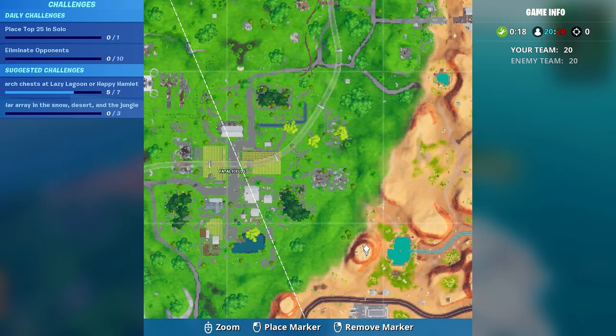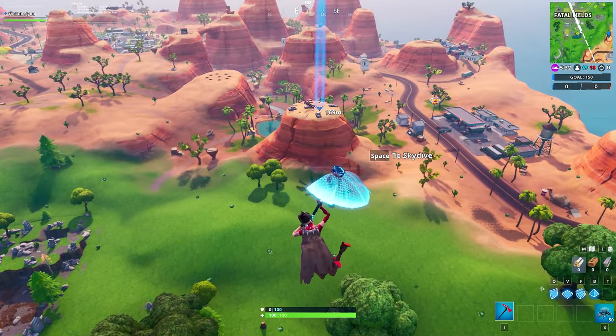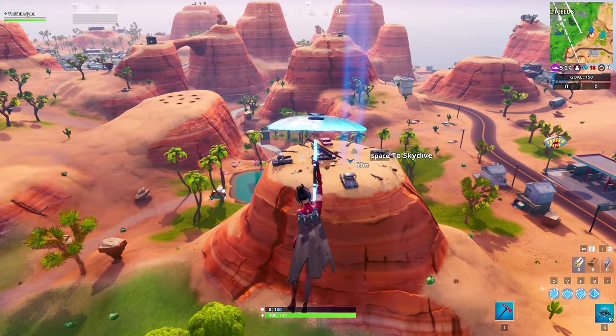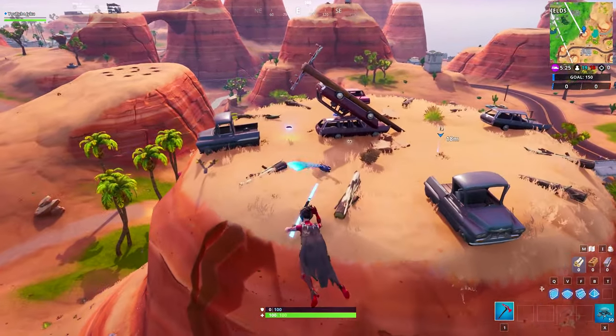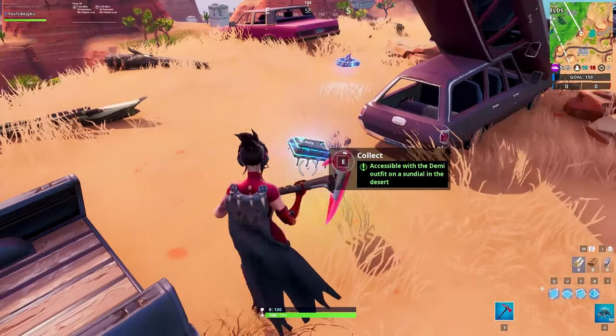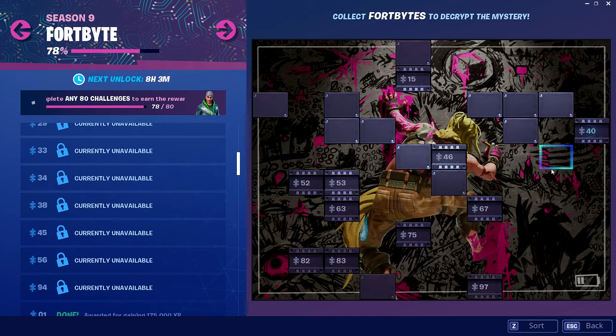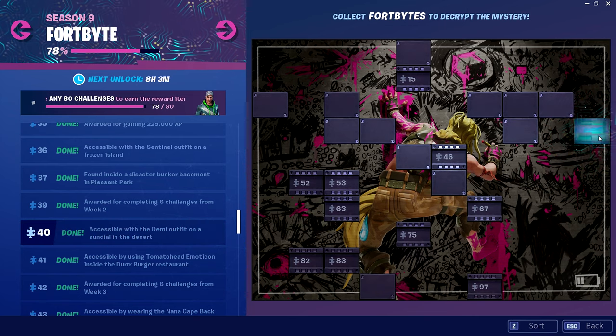After that, load up into a game, bring up your map, and locate the bottom left hand area of the desert. You'll notice the hill that I mark on screen right now. Jump out of the battle bus and make your way there. As you approach the hill, you'll notice a bunch of cars in a circle making up a sundial on top of that hill. Next to the cars you will see the Fort Byte. Land, go up to the Fort Byte, collect it, and there you go — challenge complete. If this video helped you out, make sure to like, comment, and subscribe, and I'll see you guys later.